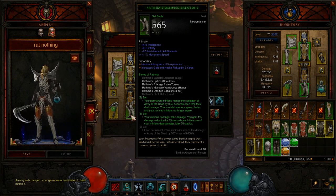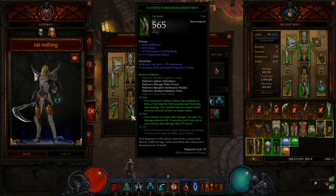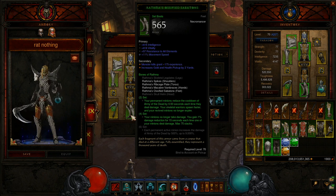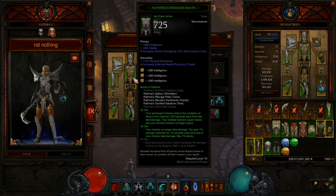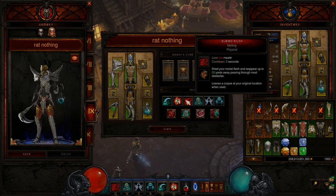This appears to be the final iteration from the PTR. The two-piece Rathma bonus: your permanent minions reduce the cooldown of Army of the Dead by 0.5 seconds each time they deal damage, which is quite often. Your permanent minions are Golem, your revived minions — since the two-piece also makes revived minions no longer expire — and your Command Skeletons. The four-piece bonus: your minions no longer take damage, and you gain one percent damage reduction for 15 seconds, stacking up to 75 times, giving you 75% damage reduction — almost like a Band of Might.